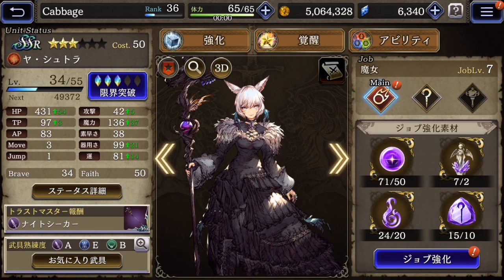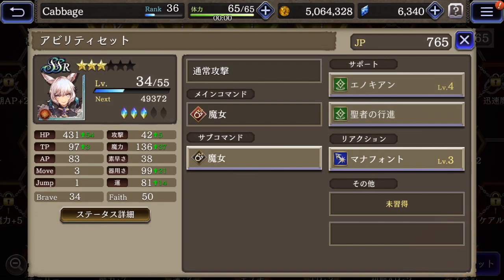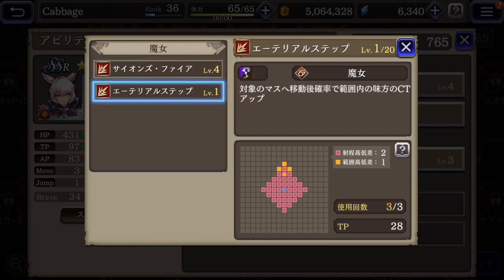And then last is Yashutara — I'm currently focusing on these five characters. Her main job is Witch. She has this kind of medium range fire attack — it's a single character. And then this one's kind of interesting: it raises the CT, which I guess is the count gauge, like how quickly another character can act.